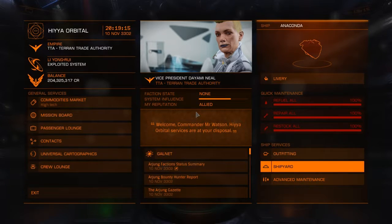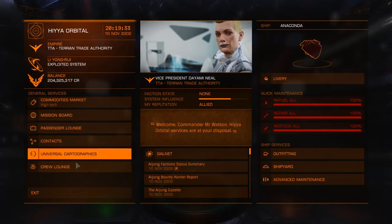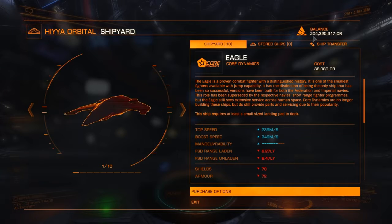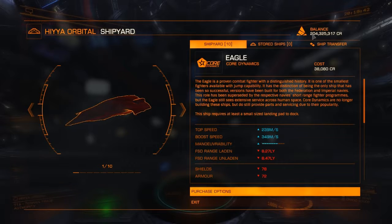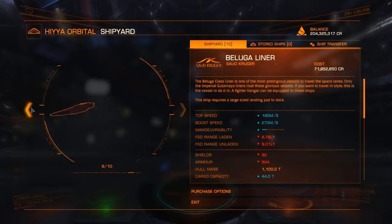Alright guys, we're back - I made it back to my home station, Haya Orbital. I'm calling this home because it's a Lee Yongru station, a high-tech system so you get the discount there, and it's like 20 seconds from the main star so it's easy to jump into. That mission was 3.1 million on the single leg, and then one of my passengers decided they needed to go back where I started from, so I picked up a few more passengers and did a 2.1 million return trip - an extra 5 million just on a round trip.